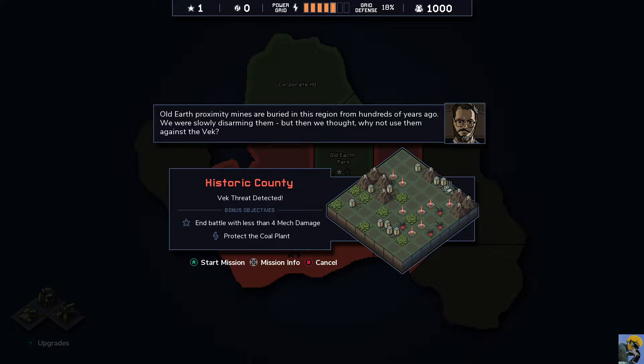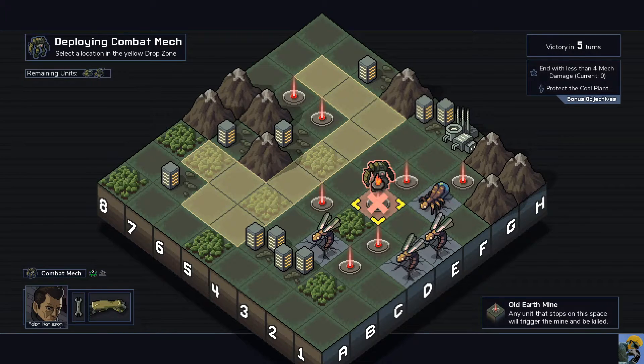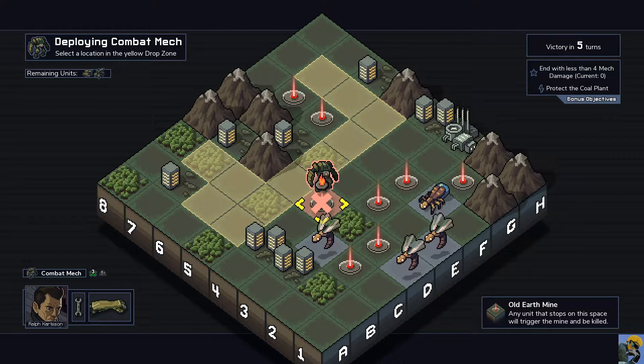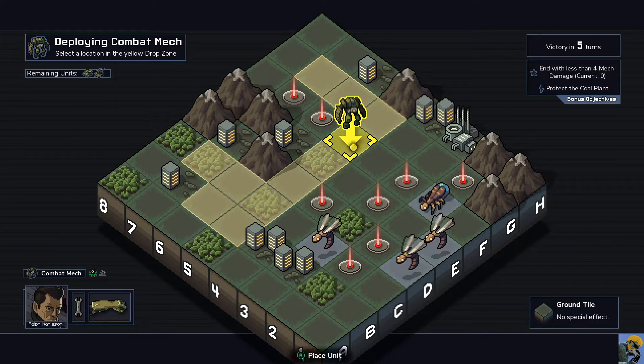End the battle with less than four mech damage, and protect the coal plant. Any unit that stops on this space will trigger the mine and be killed. Interesting. Let's try to figure out ways to exploit these mines.